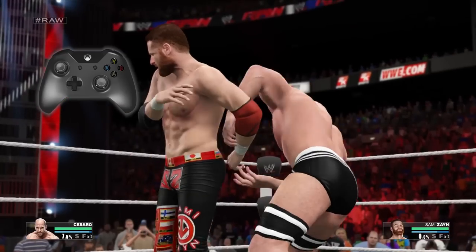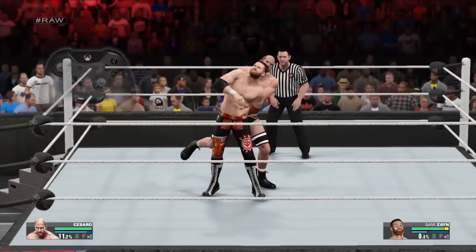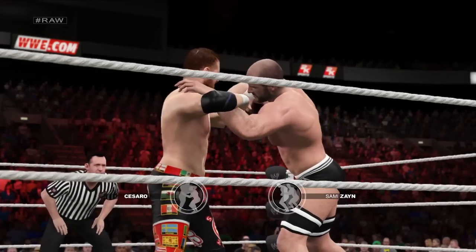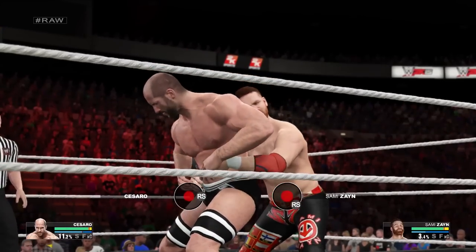From there, you search for the hotspot by rotating the right stick. When you find the hotspot, the controller rumbles and the meter begins to fill with red. Whoever fills their meter first gains the upper hand. This back and forth wages on until one of the two participants' stamina hits level 2. At that point, you'll transition into the next phase of the match which is focused on grappling and damaging your opponent.